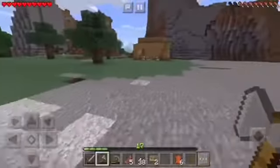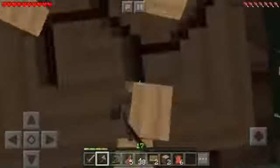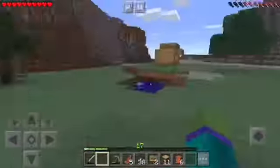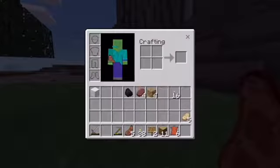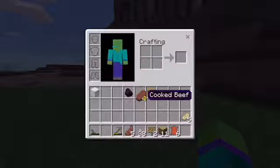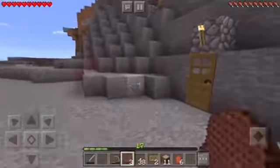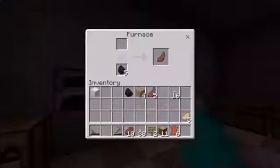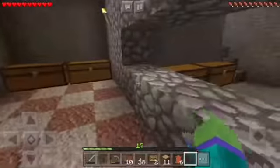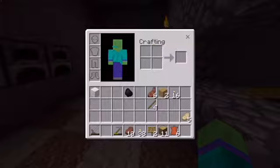I'm gonna go get some wood from these trees, I'll get them all. There goes my axe. That should be enough wood. I'm gonna eat this raw beef actually — thank you, thank you. Alright, I'll make four more torches. I already hear a zombie.